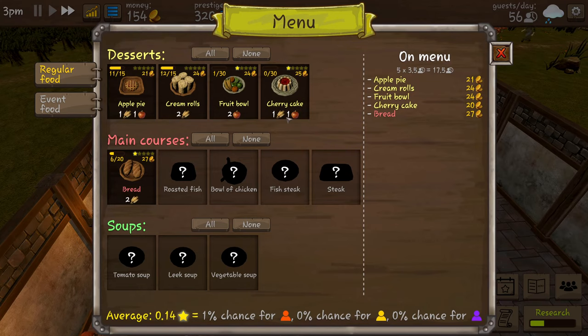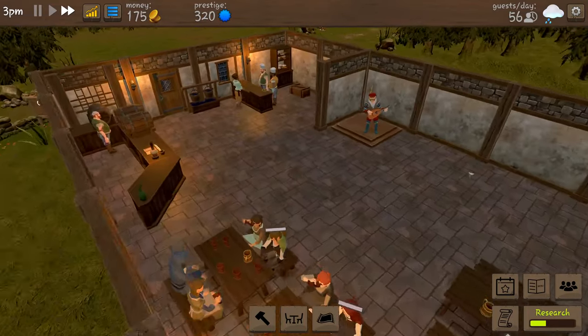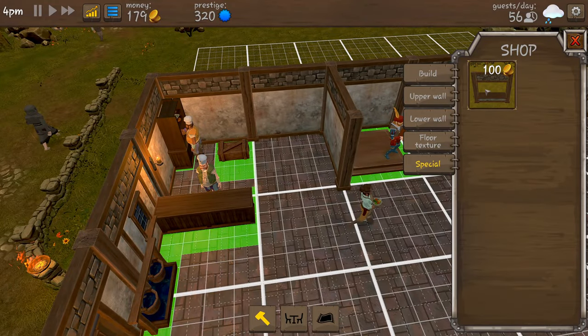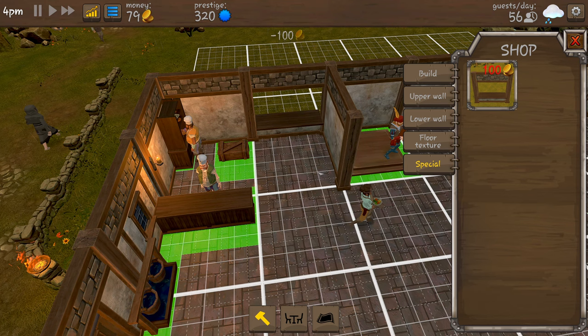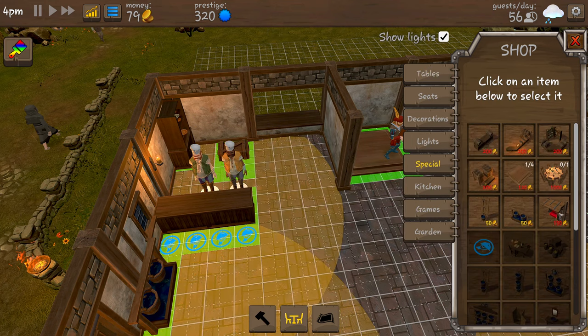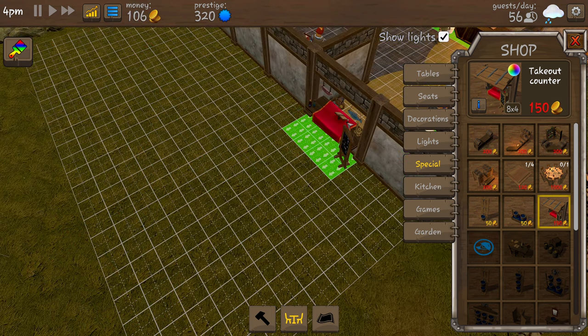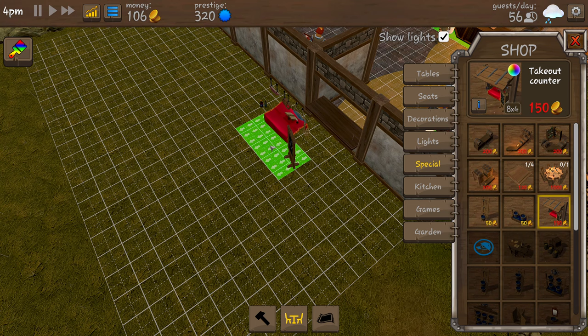Our little cherry cake has leveled up - we make 25 coins per cherry cake! I didn't realize the better quality it is, the more money it's worth. We're going to get the takeout counter which costs 150 coins - we need to look at it from the outside. As soon as we get another 50 coins we're going to get that, then we can start selling stuff from outside.